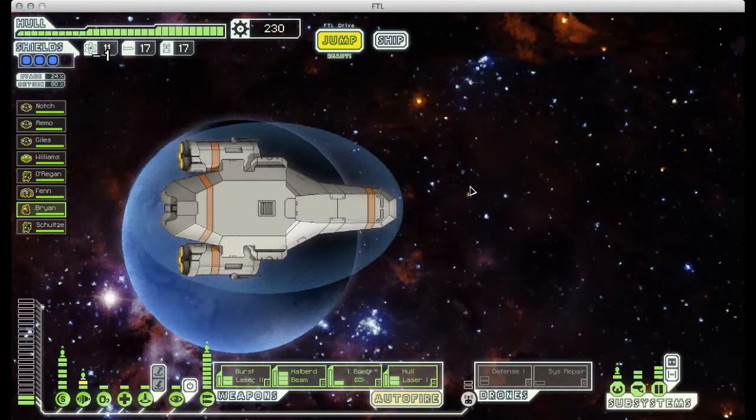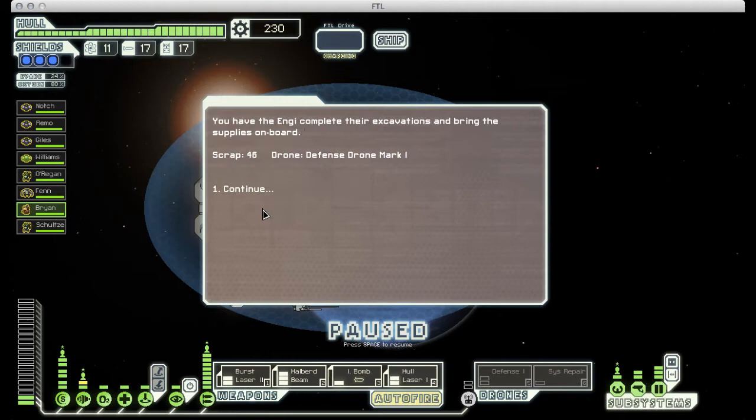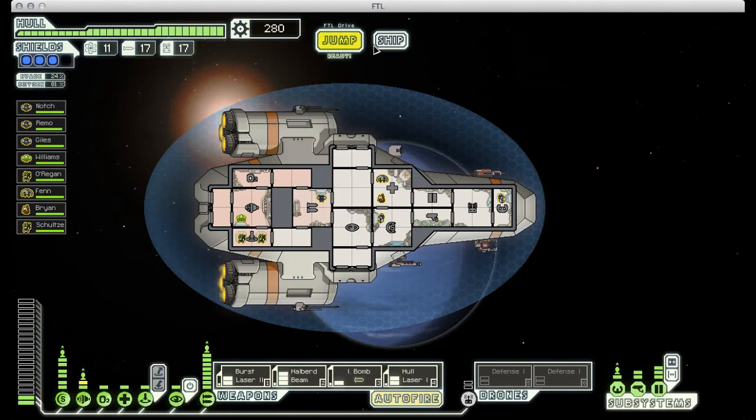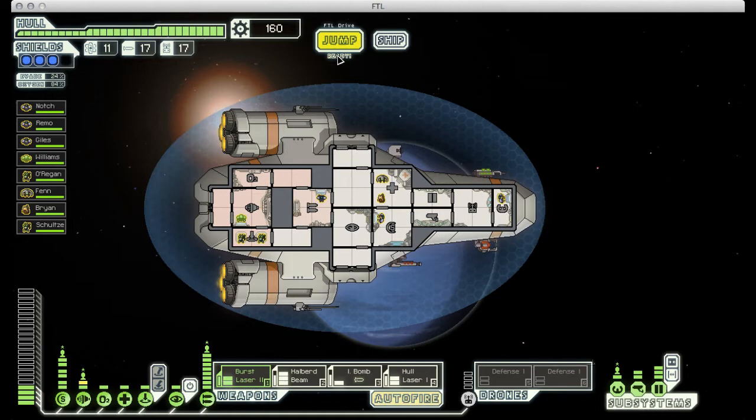Once my slug guy gets healed up, we can move on. Here we have an old cache that we can either booby trap to delay the rebel fleet, or we can just secure the cache and see what's inside it. I'm not too worried about delaying the fleet, so I'm just going to try and secure the cache. And that was a good decision, because we got some scrap and another defense drone. So now if we do a little bit of shuffling, we have two defense drones, and with a few ship upgrades, we can now power both of them at once, so we will be very well defended from incoming missiles.